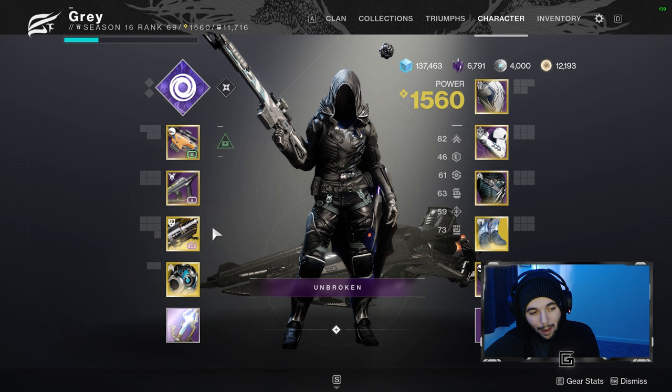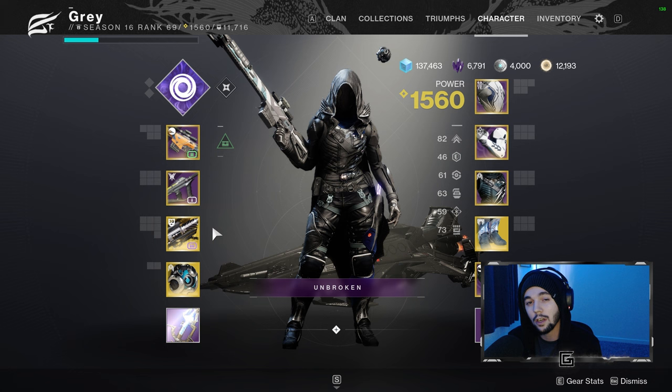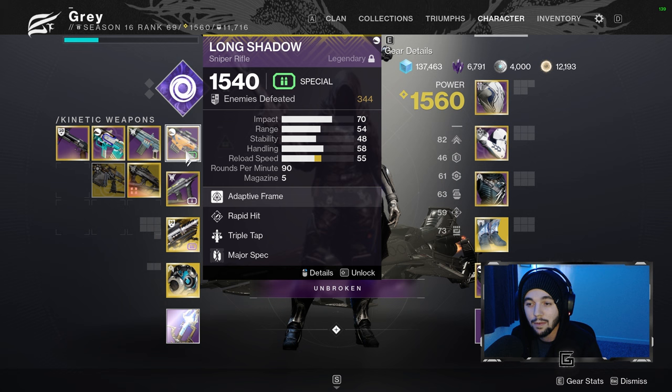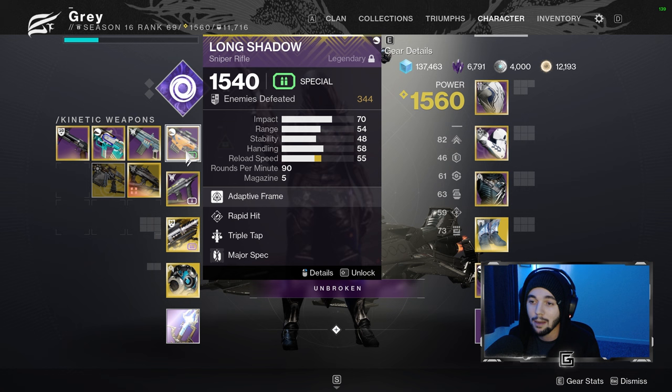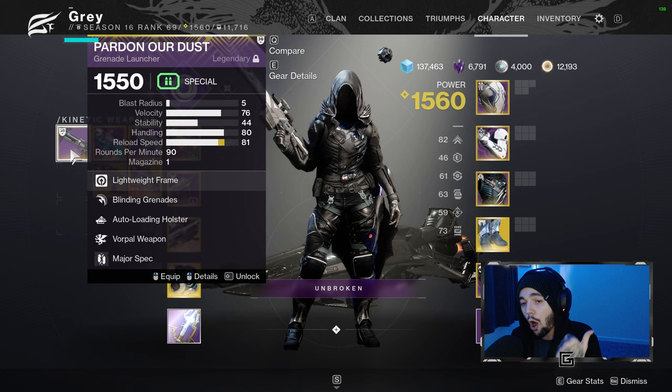Let's start off and take a look at the hunter. First, I'm going to talk about weapons because it's going to be kind of universal across all your characters. In the kinetic slot, you definitely want to have some sort of sniper rifle or good special weapon that can do damage — something above 1530 power level. The day one raid is capped at 1530 for contest mode, and that includes artifact power this time around, so even if your artifact is pushing you above 1530, you'll be good to go. Definitely want a good kinetic special weapon, and always recommend having a blinding grenade launcher for ad control.